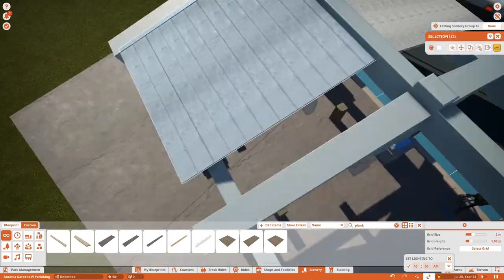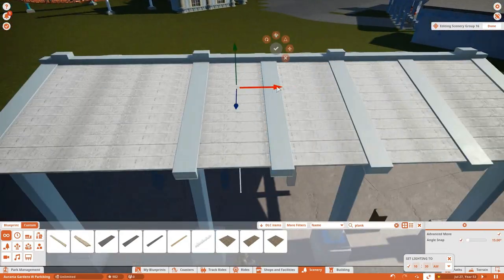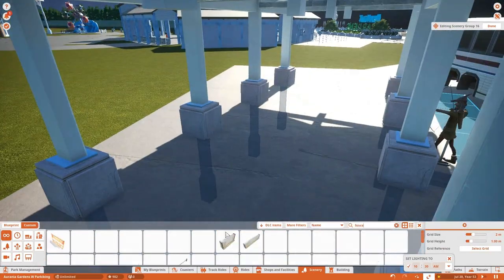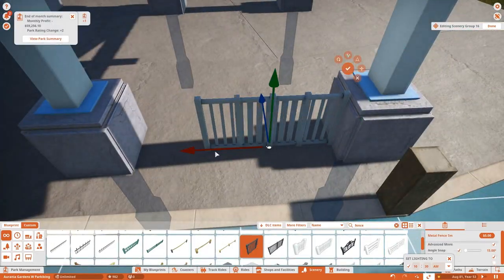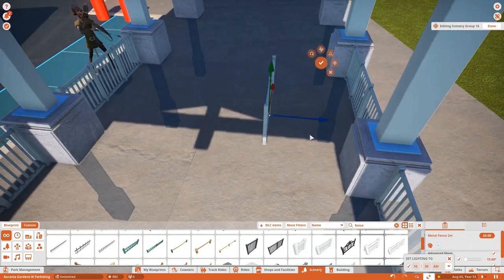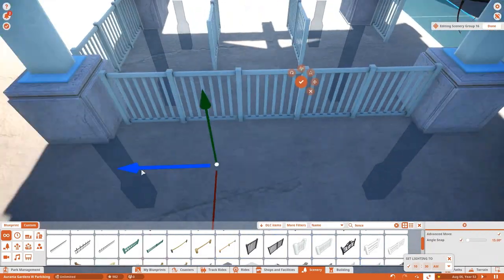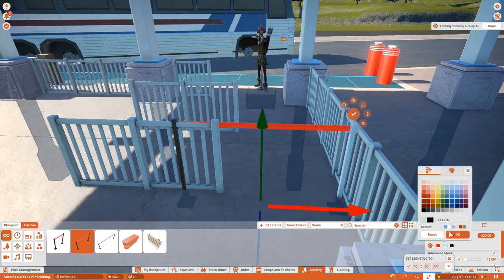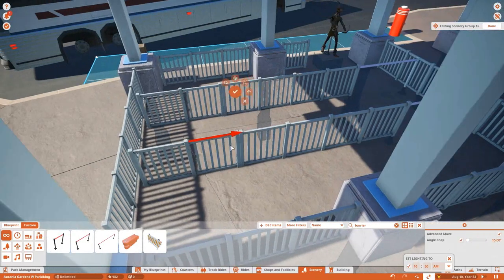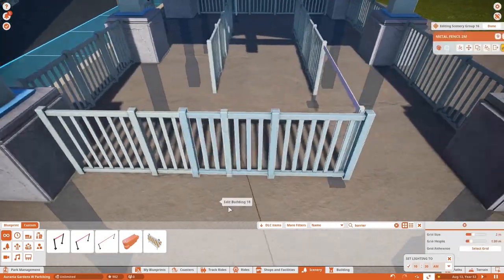We're going to end up lagging our computers so bad by the time we really get into the park. The roof does its job — it keeps the sun and the rain away. I'm cleaning up the columns since there are a lot of them to copy and paste evenly. Now we add our fencing so it looks like a queue line — no one actually uses it as it would be a pain to route people through, but we make it look like what a queue line would look like. We add a tape barrier and make it purple to match colors used elsewhere. I realized I did it entirely wrong, so I fix it — and now it looks right. We have the entrance.